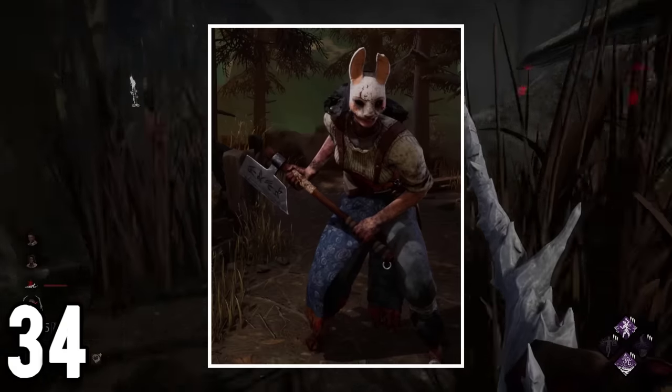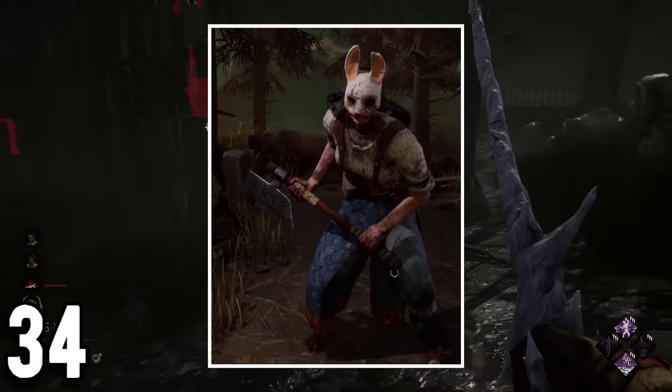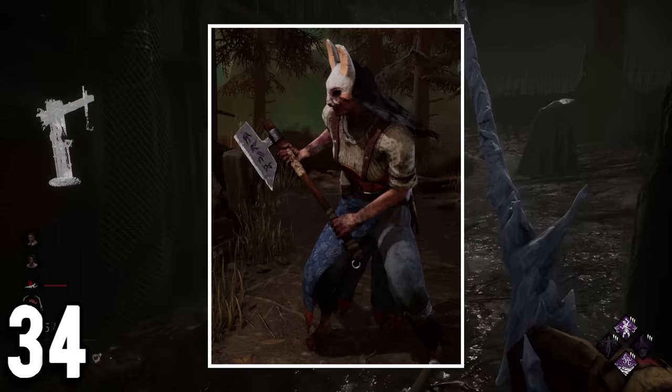One of the Hunter's weapons has some marks on the blade of the axe. These markings are actually entity-speak, and to this day, nobody knows what they mean.